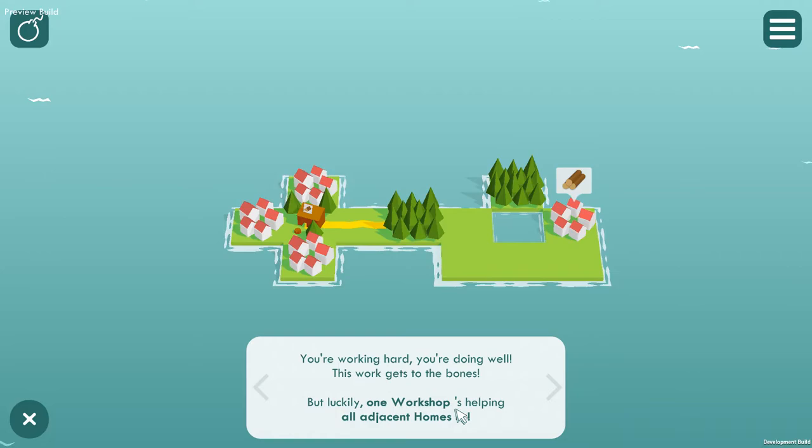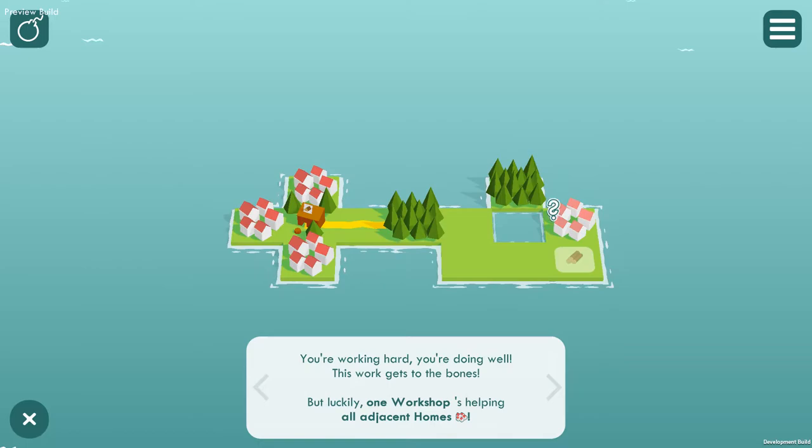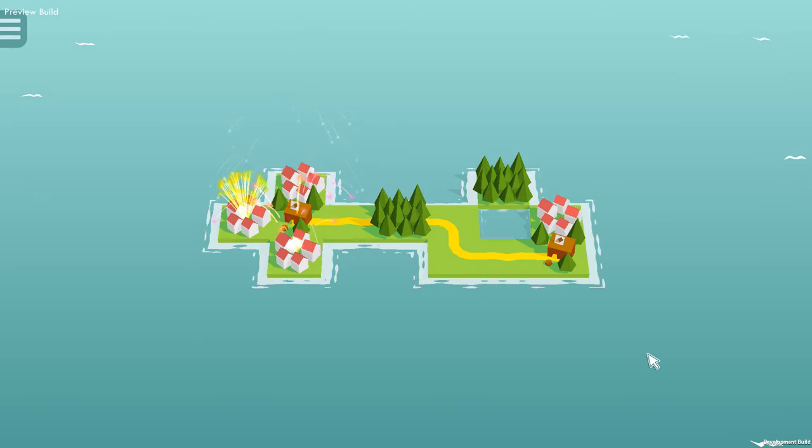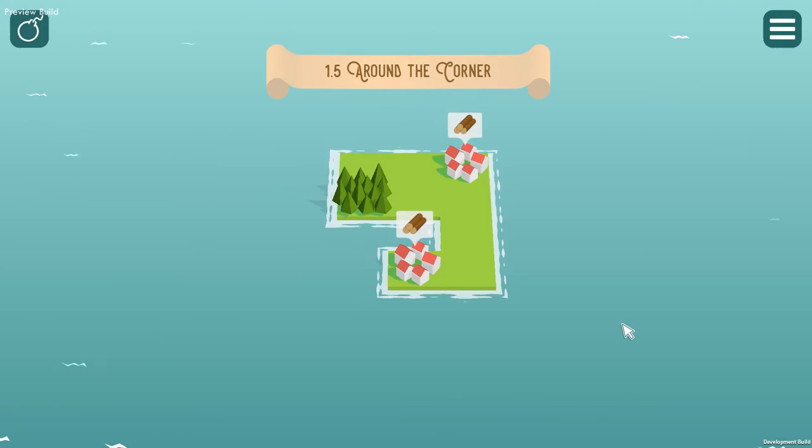So these all want logs — we'll just chuck those straight in there. You're working hard, you're doing well, this work gets to the bones, but luckily one workshop is helping all adjacent homes. So that one's done. Now we need to do this one — we could go that way, but because there is no land there, we can't. So we've got to take this one all the way around to line up on the home.